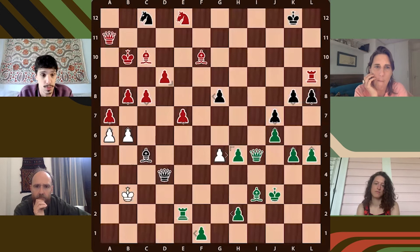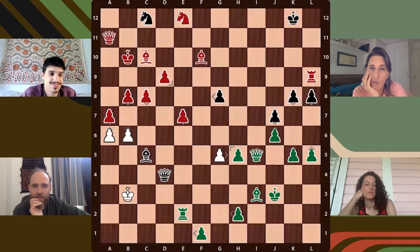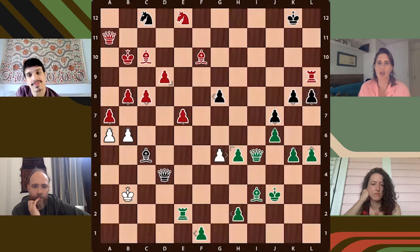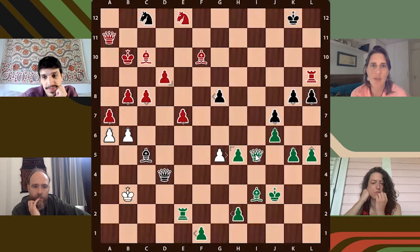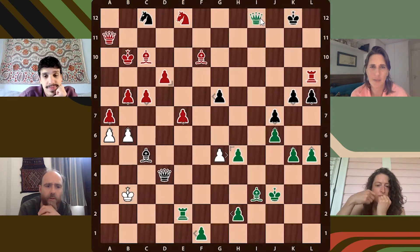It's green to move right, and what is the best move for green? Isn't that a checkmate? It's always tricky — what is the best move? Isn't there a checkmate there or not? The queen — the queen on line I goes straight up to I12. I think that's checkmate.